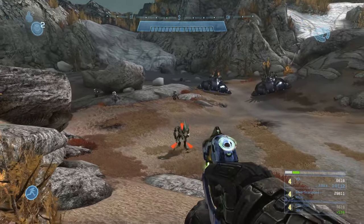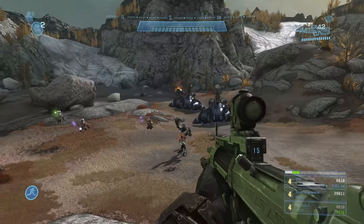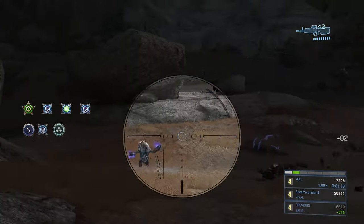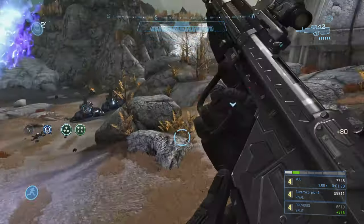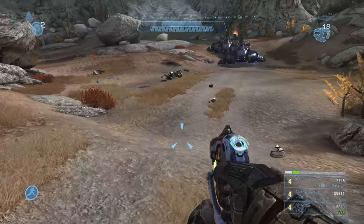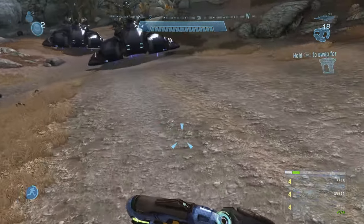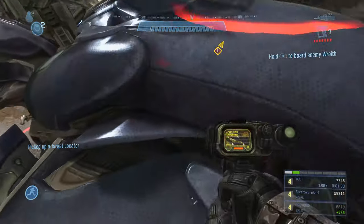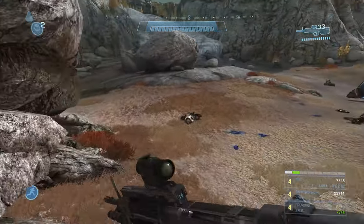We're going to use our plasma pistol to noob combo this elite - overcharge the plasma pistol to deplete his shields, then quickly finish him off with a headshot from the DMR. Finish off the grunts as quickly as possible. Then we're going to go grab our target locator, which actually rolled all the way down here - try not to let this happen, try to place it nicely.